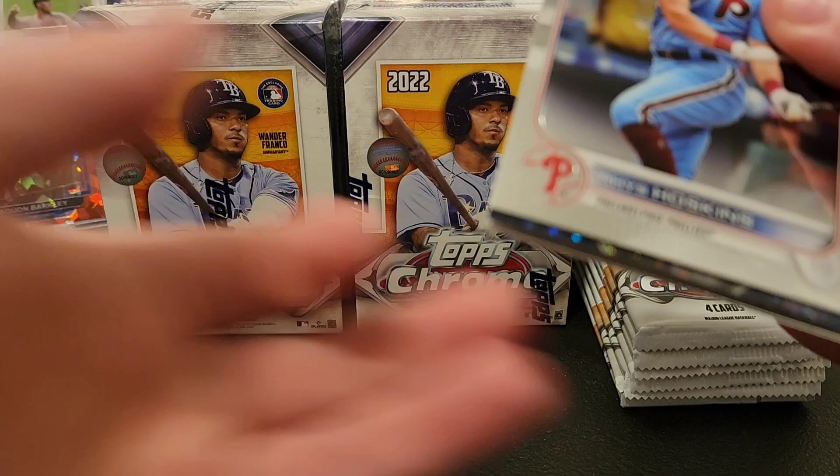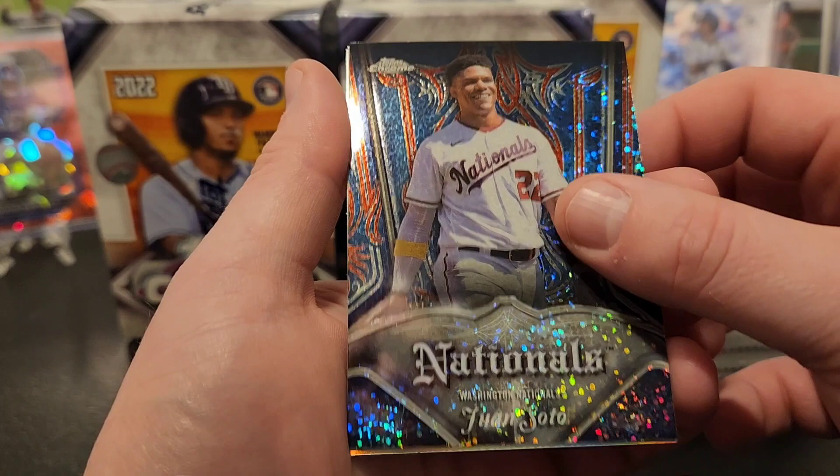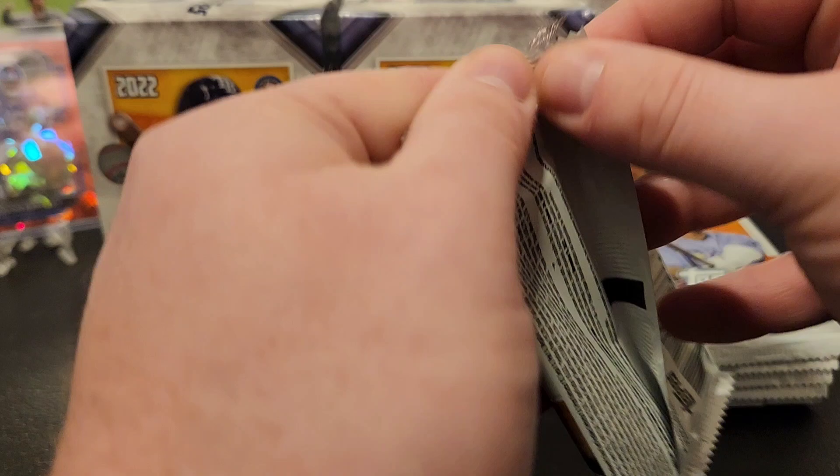I've seen some cool cards. We're gonna start with a Rhys Hoskins - decent start there. Not in the Nationals anymore, but a Juan Soto; this is the pinstripe insert. Got a refractor Casey Mize, and base Joey Votto. Not a horrible first pack. Hopefully we pull at least one auto out of these.